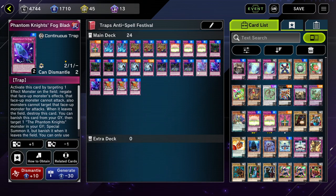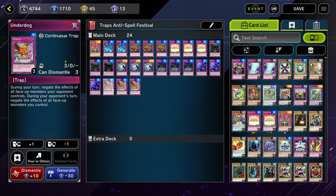Next we have Phoenix Chain, which negates a monster effect. Essentially the same thing is Phantom Knights' Fog Blade — it negates a monster effect and that monster can't attack. Fog Blade has a graveyard effect that's good with Phantom Knights, so if you're playing any Phantom Knights in your deck this card's going to be great.